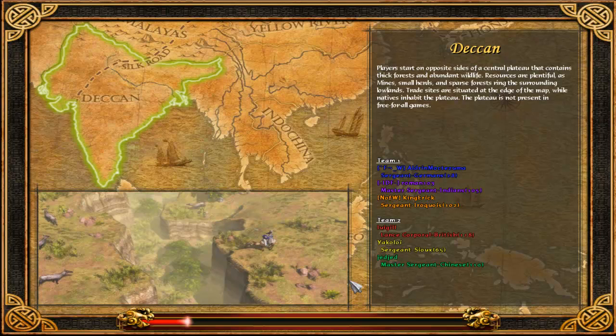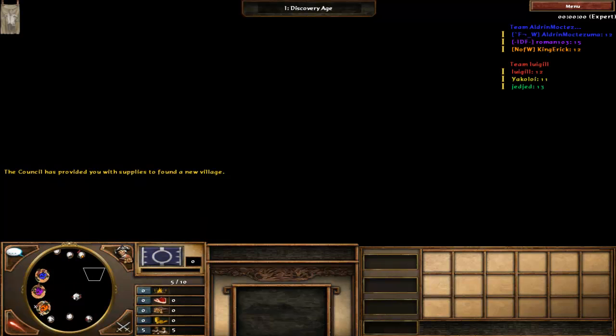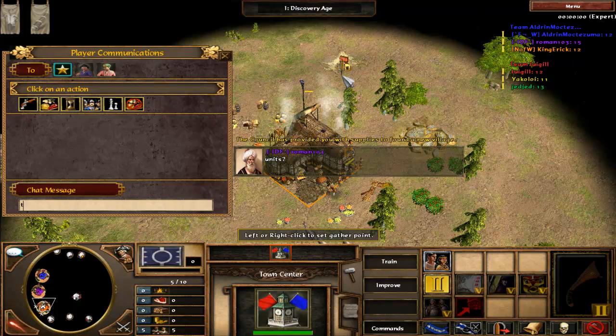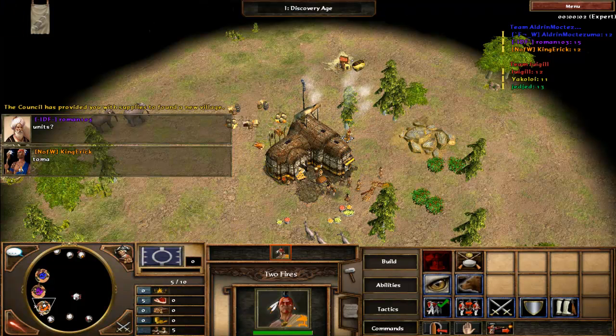Welcome back to match 14 of my Age of Empires 3 series. Today it's a three-on-three on the Can map with a German, Indian, and Iroquois — me as Iroquois — against a British, Sioux, and Chinese. I know this map very well because it's one of the only maps anyone plays these days. I start with extra trade crates, which is good for Iroquois because we're supposed to grab a trade post, and I have the wood to do it.